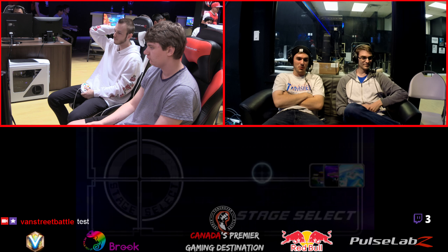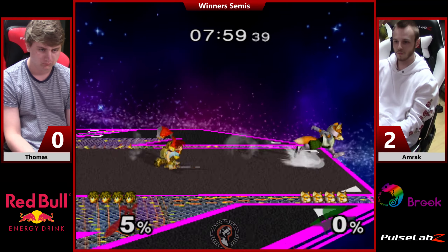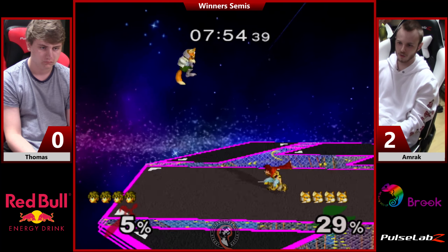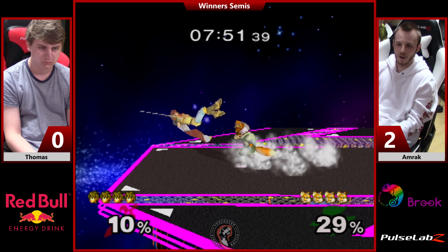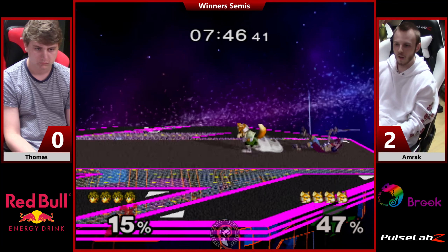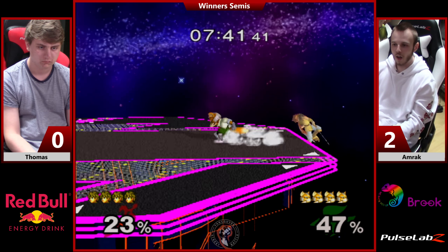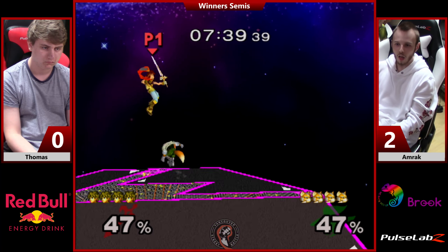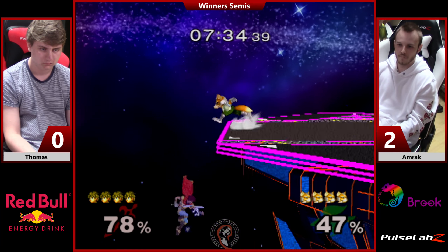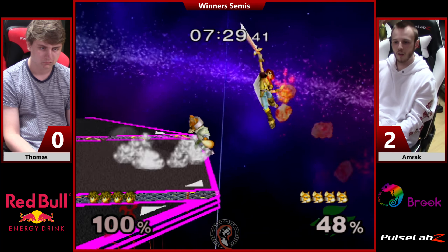Thomas is keeping it really respectable. It's just the odd edge-guarding choice — like, he's not going for those counters, he's not going for those down tilt F-smashes. He's going for a lot of Flare Blades, which are really easy for Fox to maneuver around. Flare Blade hard covers one option — it's very committal. Fox is sitting there in the Firefox like, okay, I'm just going to go over you. He's actually playing pretty well in neutral, he's just not finishing his punishes and he's not getting all his edge guards — which is basically how you beat Fox. Yeah, especially if you're a low-tier character.